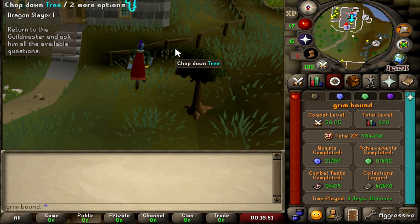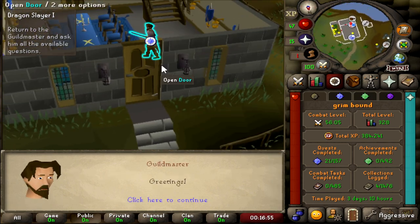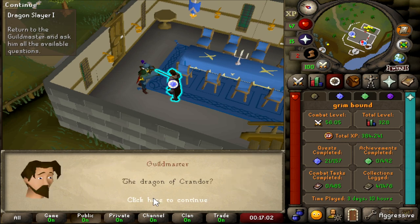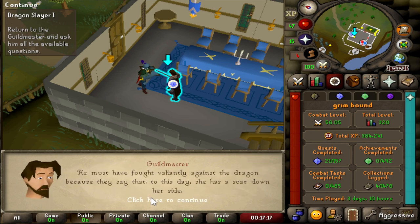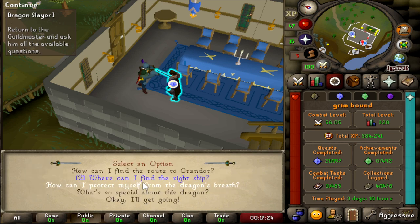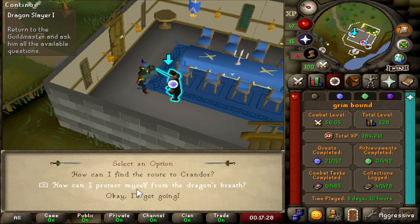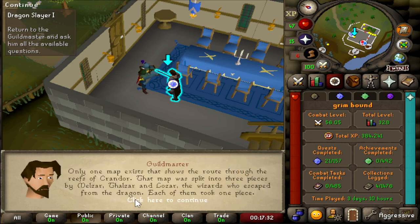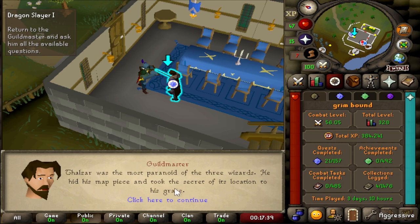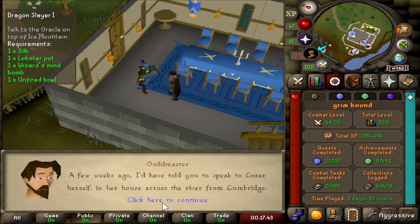We made it back to the Guild Master — let's see what he has to say, hopefully we can get some more information. The Dragon of the Grandor? He hasn't given you an easy job, has he? I wonder when we're going to get our Anti-Dragon Shield — I can't wait to start using it. So far so good. I already know how to do Dragon Slayer, so I'm kind of blowing through this.